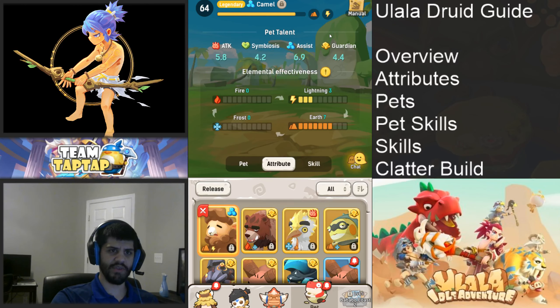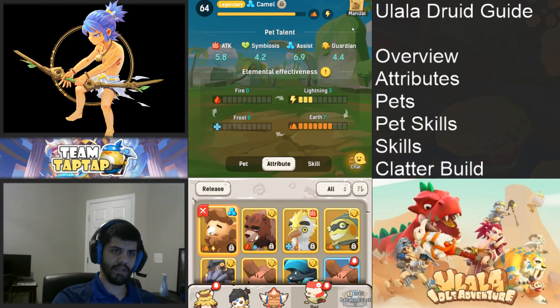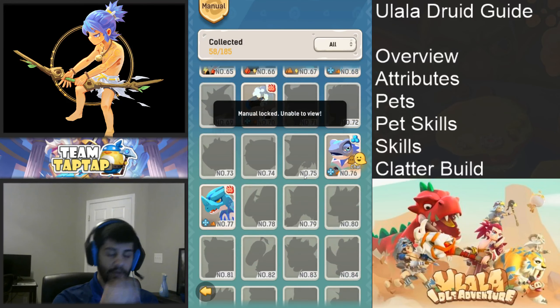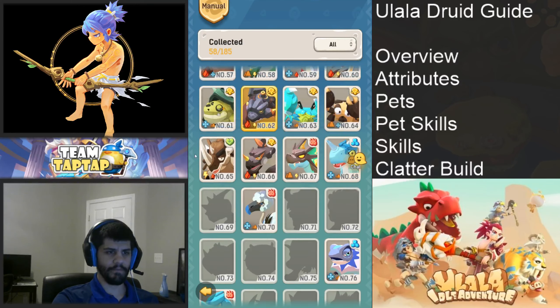Eventually the bosses get so hard that you can't spare any time not healing the tank. So the assist pet is the most important. You can go to the manual and scroll down to see all the pets available. There's also a guide in the Discord — I'll post a Google sheet that has all the pets. Someone called it the 'LaLa Decks' — shoutouts to Kevo on server three and Spicy Pudding who put together that sheet.